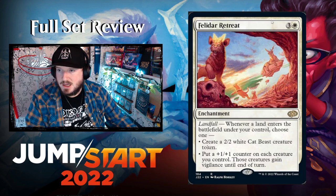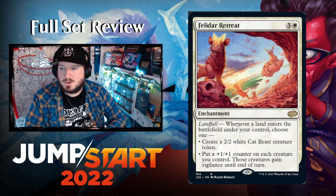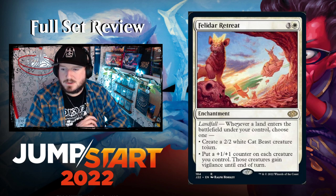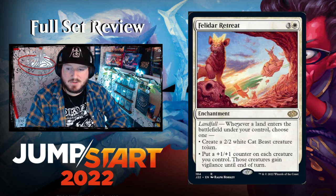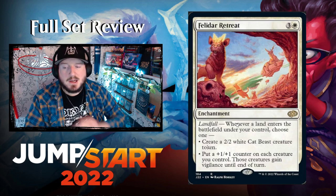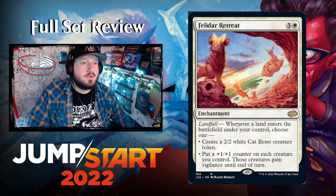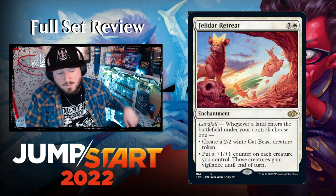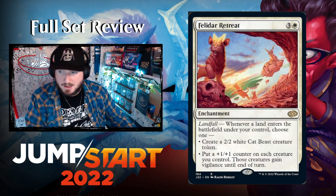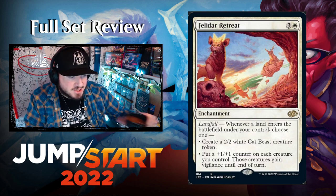Felidar Retreat — a reprint I believe — three and a white for an enchantment with Landfall. Whenever a land enters the battlefield under your control, choose one: create a 2/2 white Cat Beast creature token, or put a +1/+1 counter on each creature you control and those creatures gain vigilance until end of turn. This is a really powerful enchantment that can really swing games.